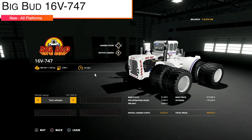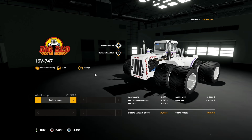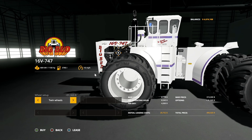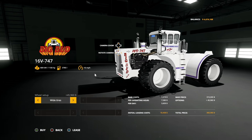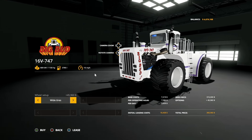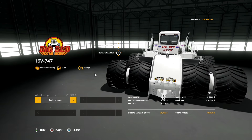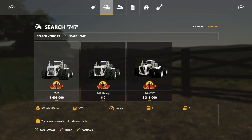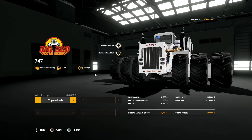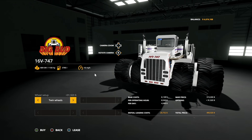Next new mod for all platforms is the Big Bud 16V-747 by JHHG Modding — the biggest tractor in the world is even bigger now with the addition of some large LSW tires. You've got two options for wheels: singles or duals, and this thing is huge.